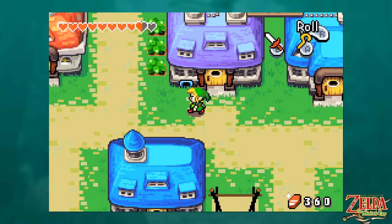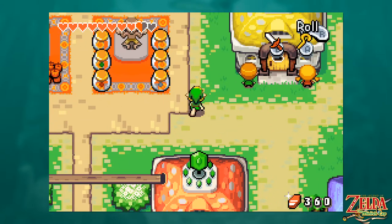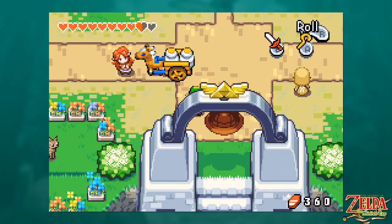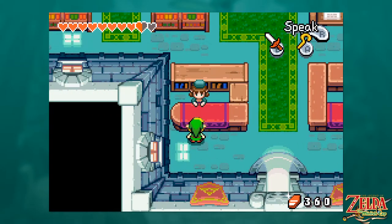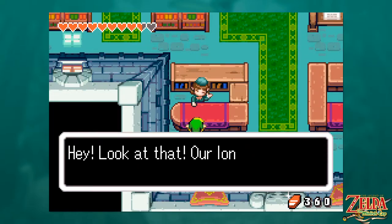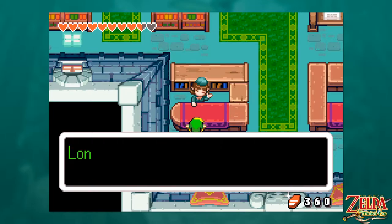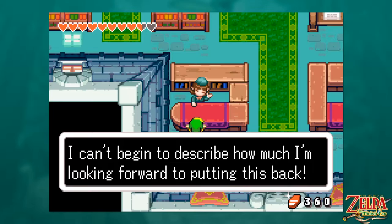Maybe it's just set dressing or a space-saving shifting shelf design — you know, you shift them around to get to the one you need. Look at that — our long-lost copy of a Hyrulean Bestiary. It's so weird that it's not 'Hylian' but 'Hyrulean.' Are you returning this book? Thank you so much — I can't begin to describe how much I'm looking forward to putting this back. She does the thing! I love whenever NPCs do the 'you got the thing' animation. It's such a small joy.